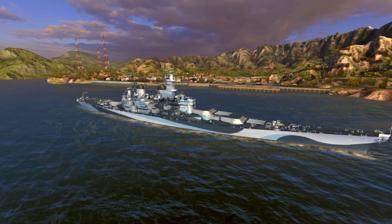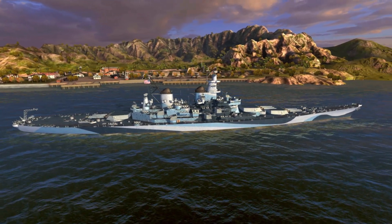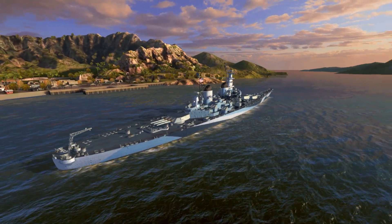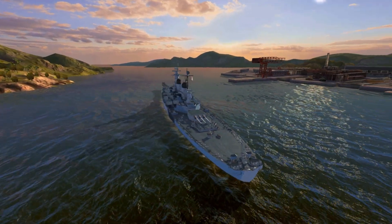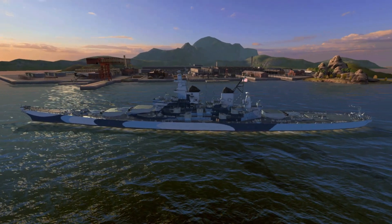USS Missouri was commissioned on June 11, 1944 as a sister ship of the Iowa class. She was famous for the location where the Japanese surrendered to their allies on September 2, 1945 in Tokyo Bay. She also served during the Korean War and in Operation Desert Storm. Right now, she resides as a museum in Hawaii and became a Hollywood model in the movies Under Siege and Battleship.